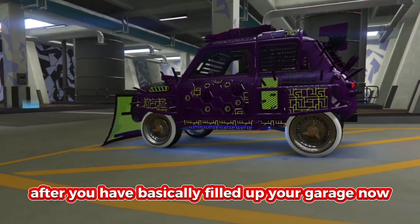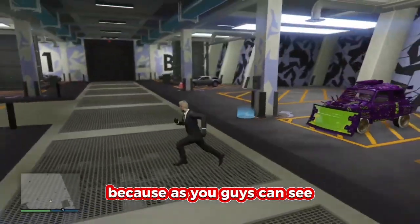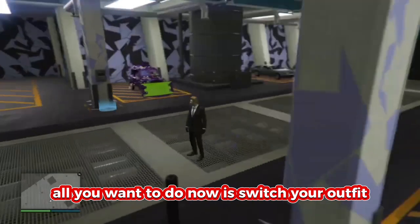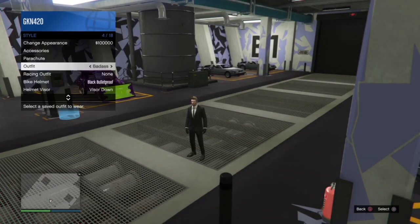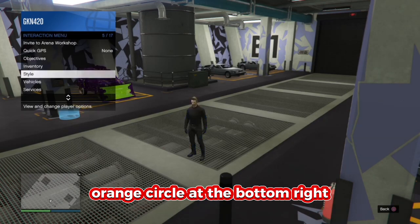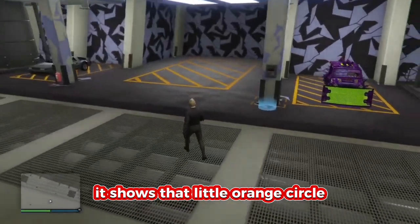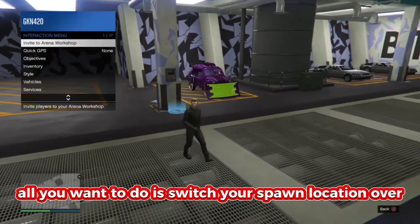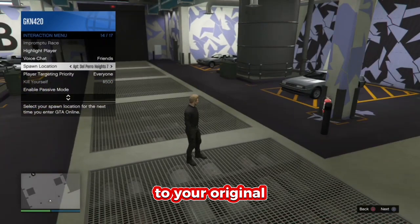After you've filled up your garage — because as you can see they still don't visually show as the correct vehicle — all you want to do is switch your outfit once or twice until you get a little orange circle at the bottom right of your screen. Once you get that, switch your spawn location over to your arena. You don't have to do this, but it makes it quicker.